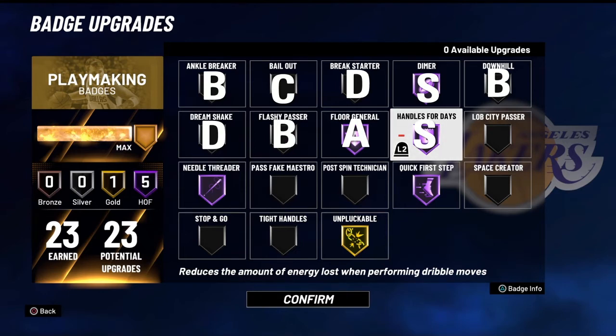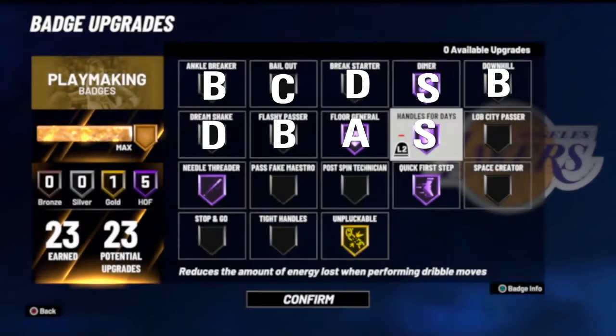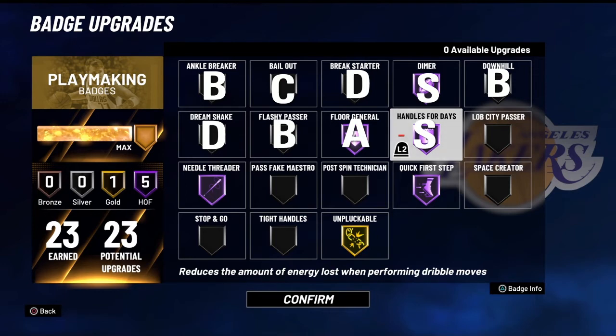Moving on to Handles for Days — I'm putting this in the S tier. You could make an argument that this is the best playmaking badge in the game. Being able to save stamina and chain your combos a lot quicker — which I didn't know until I actually read the description — is amazing. Keeping stamina is always so important, especially when stamina drains quickly without Gatorade. Being able to chain combos for longer and keep the ball in your hands is great. I'd recommend you always have Handles for Days on a minimum of gold, but push for Hall of Fame if you can.